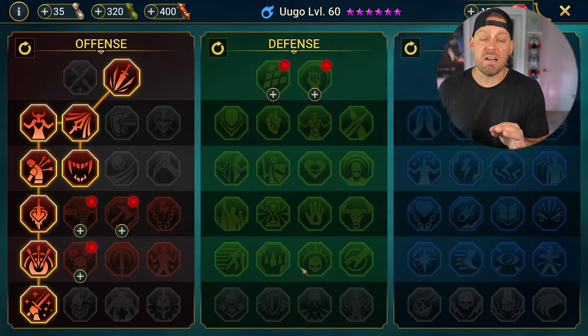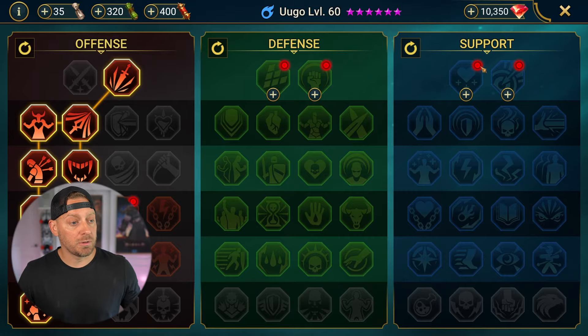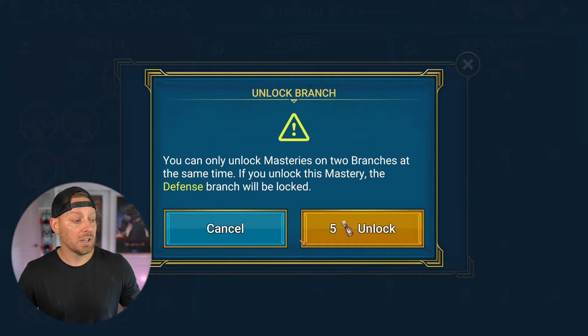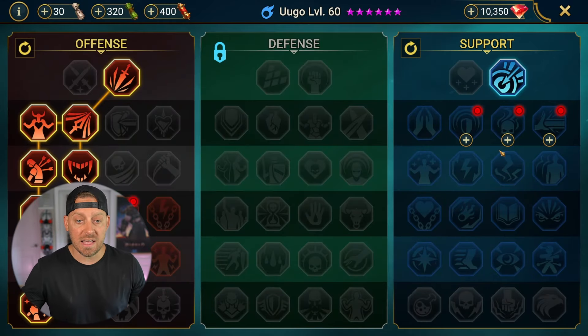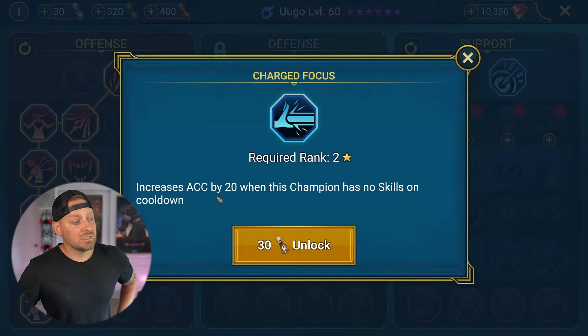Next up is support, and after I do that we have something very special we need to do — because of a fusion going on inside of the game right now, we need to take full advantage of events. Moving over to the support side, we're starting with Pinpoint Accuracy, increasing accuracy by +10. Following that, we're going to Charged Focus, which increases accuracy by 20 when this champion has no skills on cooldown — essentially in the beginning of the match and during middle sections as well potentially.